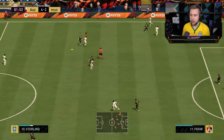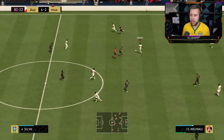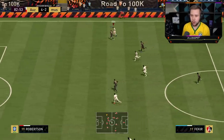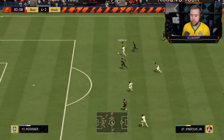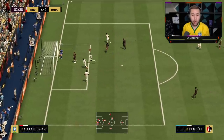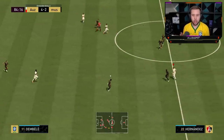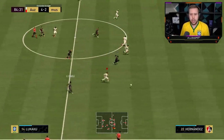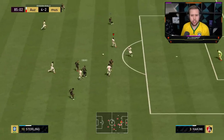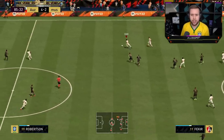This guy's on a press and covering pretty much every option I have, so I just have to X-ball it over. We got a little lucky, come on Fakir. Play it in behind because Junior is once again making that run. I don't know what kind of animation that was - it looked like he tried to do an outside foot shot but it went so wrong. If that went in I would have been very surprised.